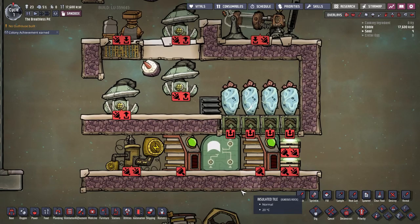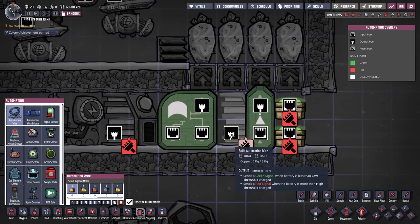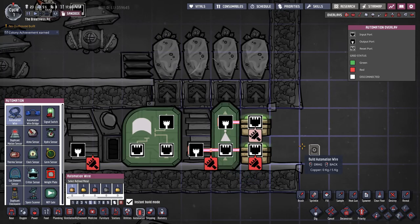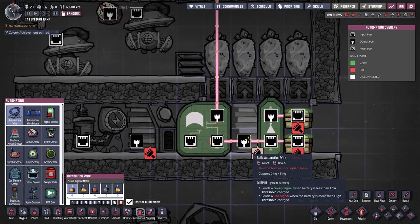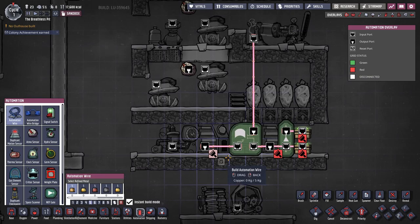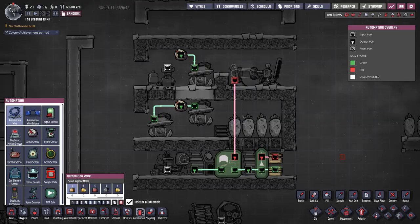Now let's plug in the automation wires. We go into the automation interface and draw a wire from the NOT gate output to the shutoff, and from the OR gate output to the generator. For the inputs of the OR gate, connect one input to one battery and the other to the other battery. For the Atmos sensors, we want them to control our pumps, so we plug them into the pumps.